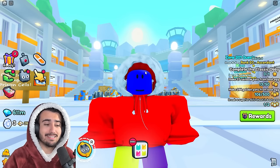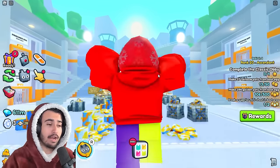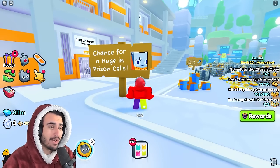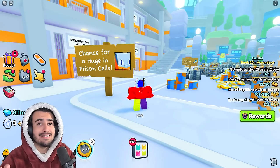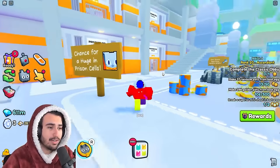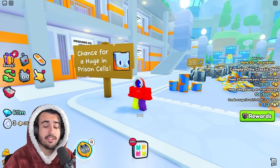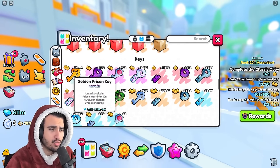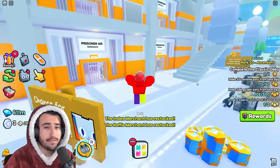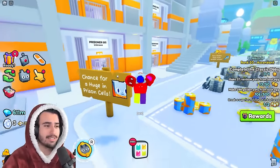We're going to be starting off with number 5 on this list, going from hardest to easiest. For number 5, we are here in the prison world. A lot of you probably have already forgotten about the prison world, but this is actually the top 5 easiest huge to get currently for the value at least. That top 5 easiest huge is right here on this sign — it is the prison cat. The reason why this is number 5 is because the odds to actually get this thing from using a golden key on one of these cells is a 1 in 552 chance. Not only is that one of the highest odds to actually get a huge in the game, the cost of the keys are currently only around 227k. So if we take 227,000 per key and multiply it by the 552 keys on average it'll take to get this huge, that means an average cost of 125 million in order to get that prison cat from the cell.